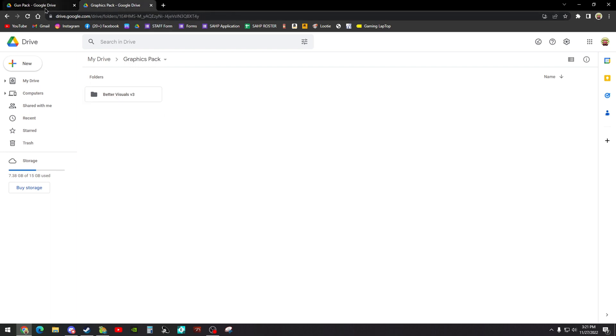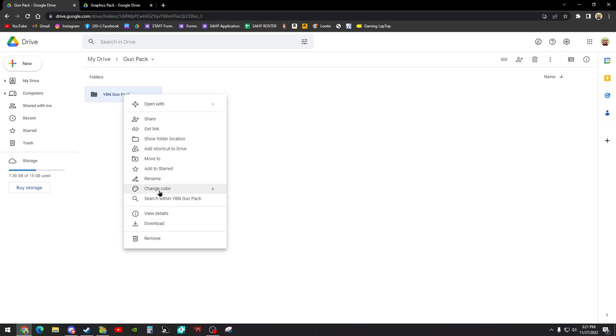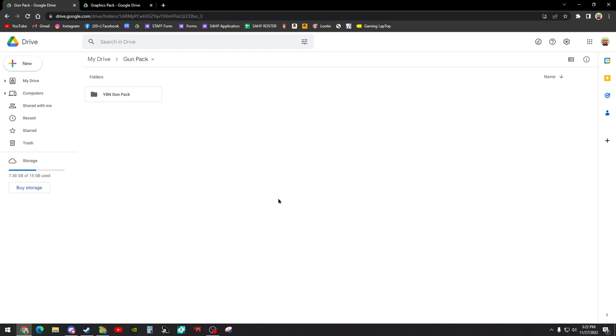I'm going to have these two links in here for the folders you can get them from. First we're going to start with the weapon pack — open it up and these are the two files right here. You can download this pack and have it on your computer. You just right-click, hit download, and you guys can have them.